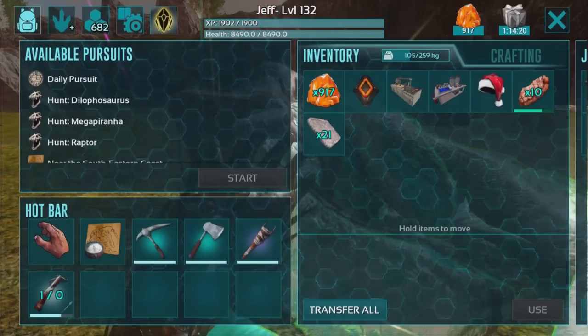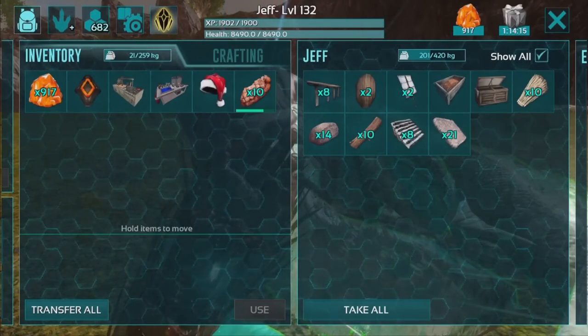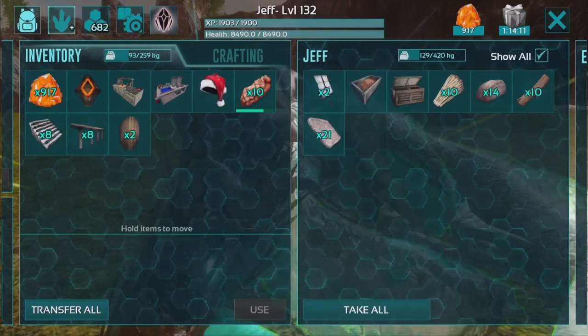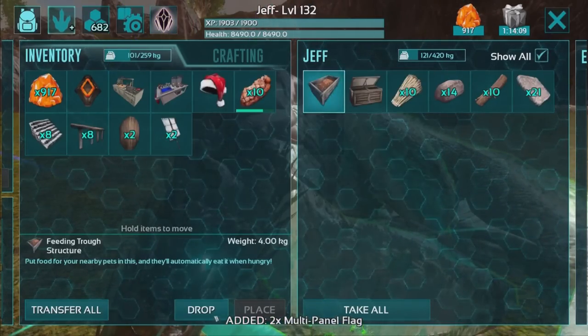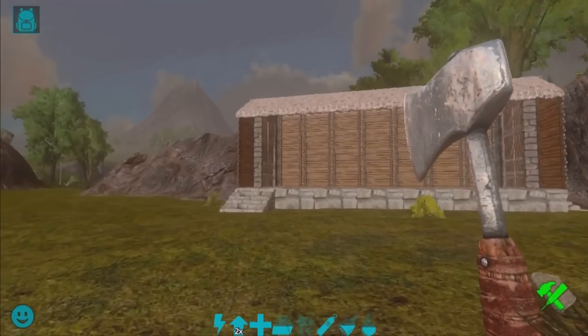Let's go ahead and transfer over all these thatched roofs. As well as grab the rest of the remaining steps, the wooden railings, the trophy wall mounts, the multi-panel flags, the feeding troughs, and the compost bin. And that's all the remaining materials we need for this.